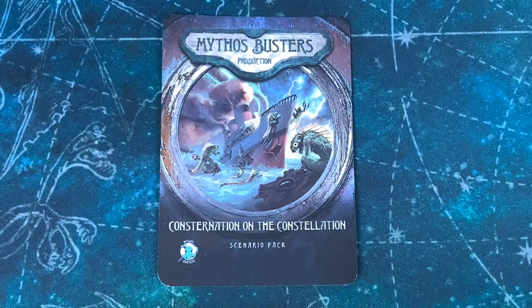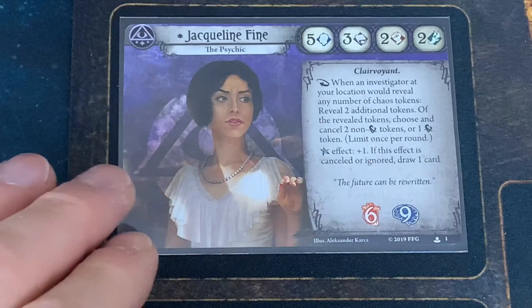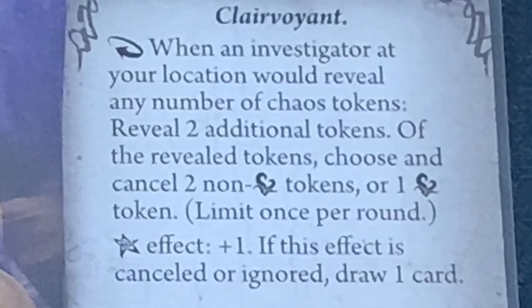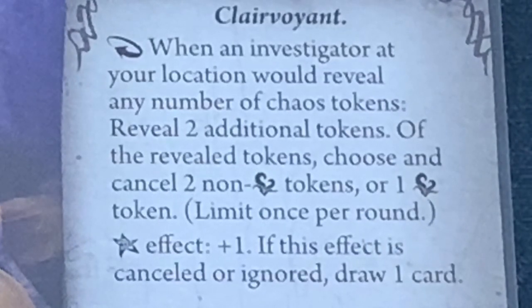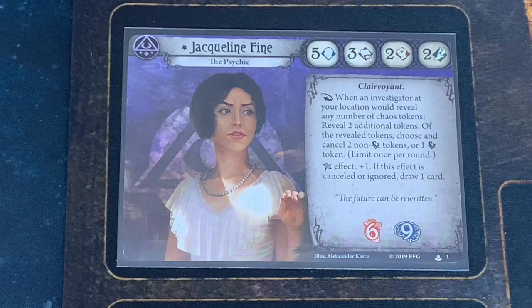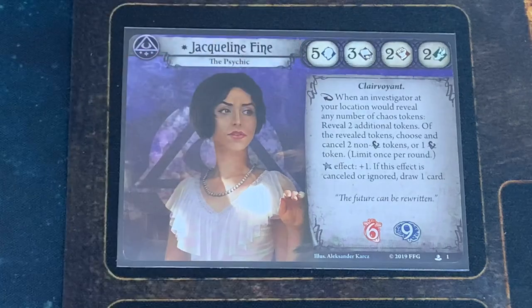Let's go ahead and see who our investigators are. Our first investigator is going to be Jacqueline Fine. These are from our pre-built new investigator decks that just came out. She's got one power that says: when an investigator at your location would reveal any number of Chaos tokens, reveal two additional tokens; of the revealed tokens, choose and cancel two non-fail tokens or one failed token. Limit once per round. If I get the Elder Sign, the effect is plus one, and if this effect is canceled or ignored, draw one card. It says underneath, 'The future can be rewritten.'